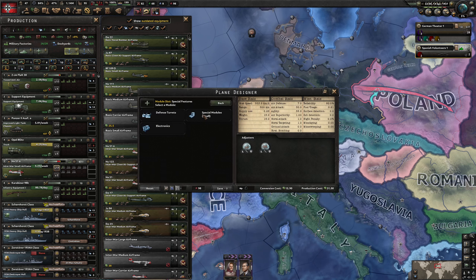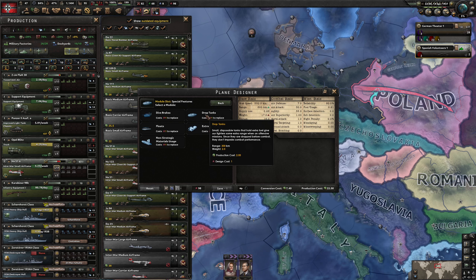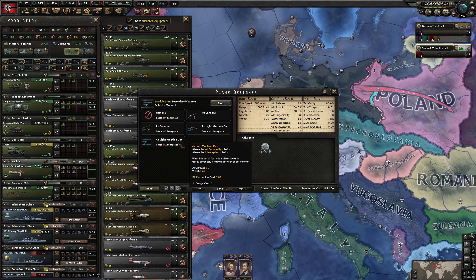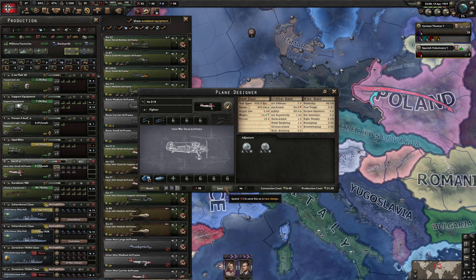We can actually upgrade this with drop tanks, but it looks like this is going to make weight exceed thrust. So we'll move this down to 2x light machine gun — that worked — and we're going to get the extra range here for a decrease in attack.